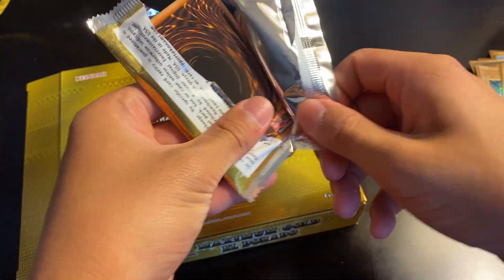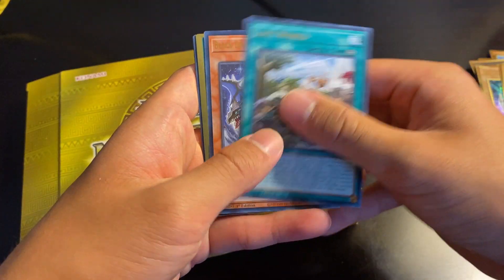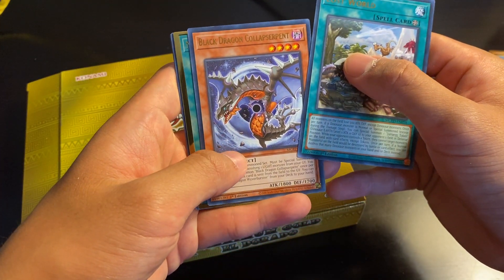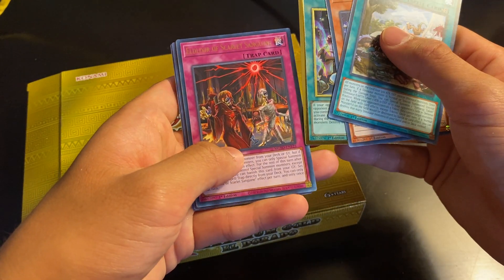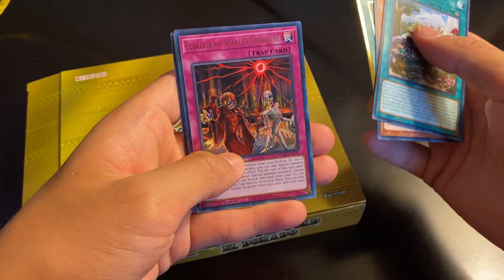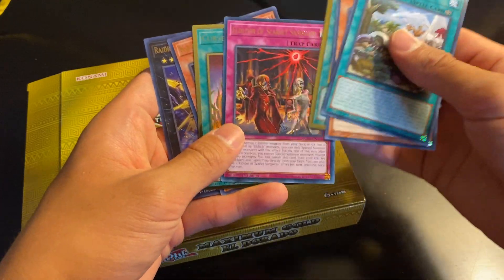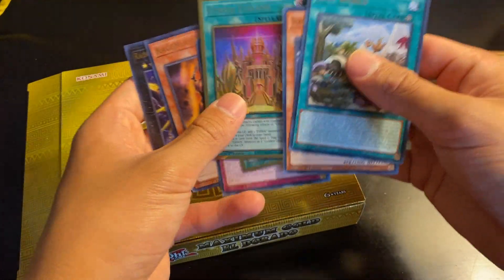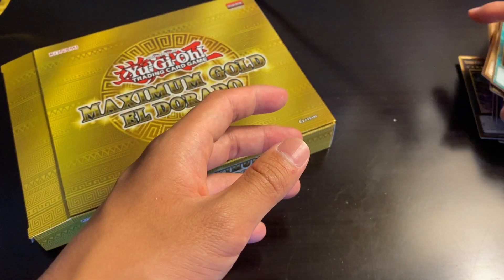Moving on — last pack of the opening, guys. Hopefully you're enjoying this. Lost World, Black Dragon Colossus Serpent, Mystic Mine, Elixir of Scarlet Sanguine, Cursed Eldland. So we struck out in terms of not pulling the Access Code Talker, which is not the worst thing in the world because there's actually quite a bit of value in the set.